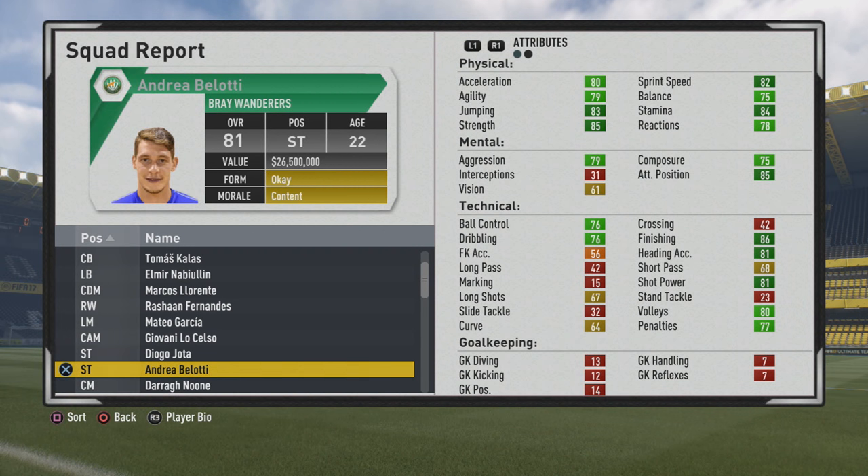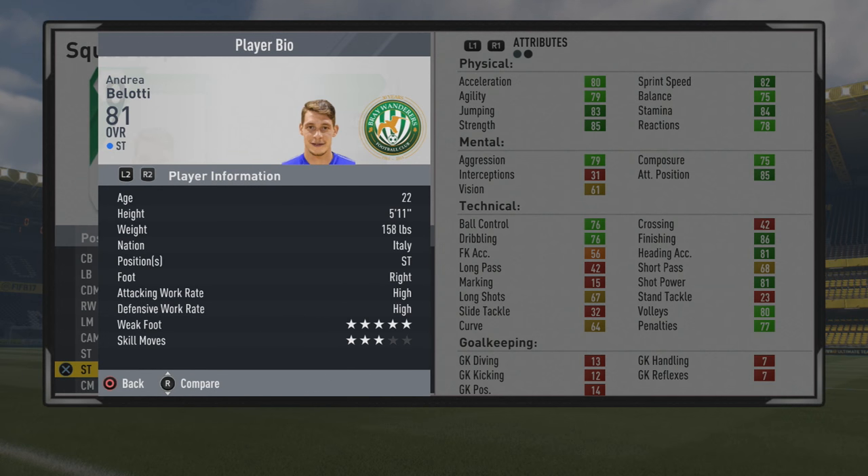Welcome to this player golf test. I'm here with Andrea Bellotti. The 22-year-old striker has an 81 overall. So take a look at that player information first.